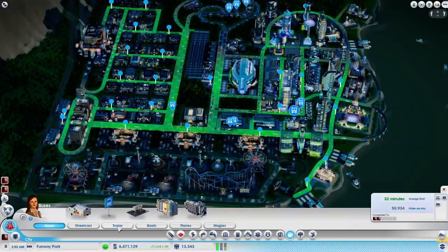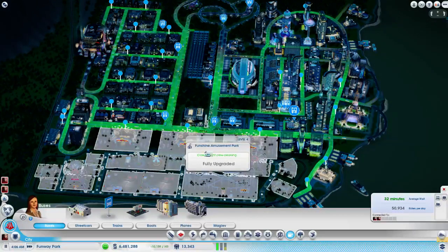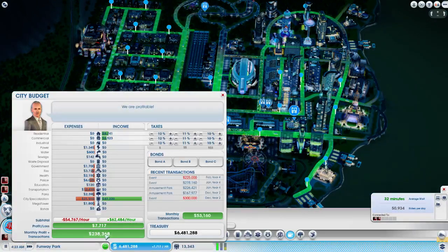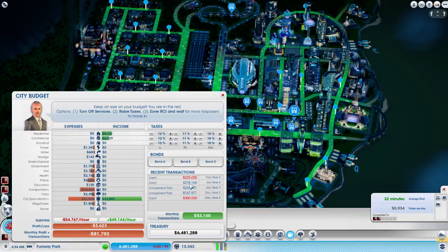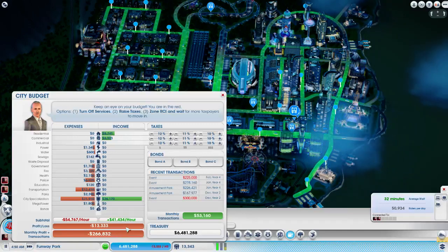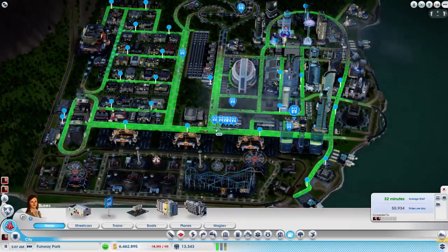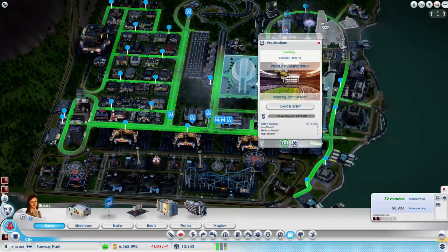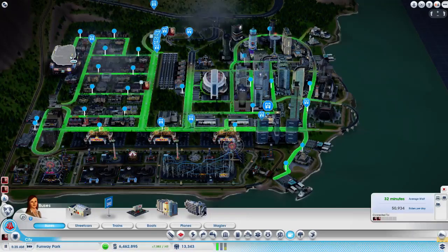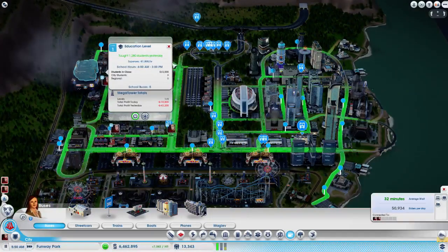Basically, the per-hour number shown here is not how much you make in a day, because there's a lot of stuff in this list that doesn't really affect us per hour — so this per-hour fluctuation is just how many people are in the casinos, and that fluctuates throughout the day. Taught 1,280 students yesterday — perfect. Everybody made it to school!